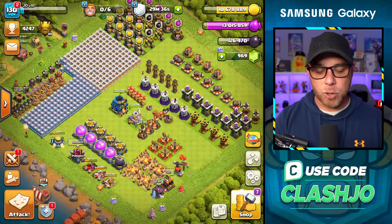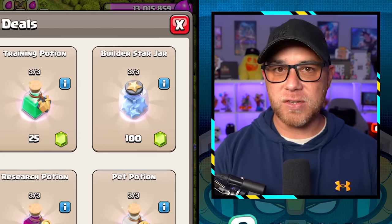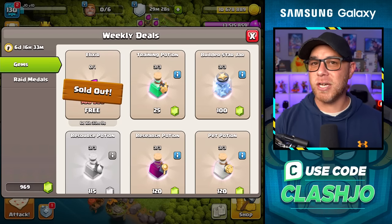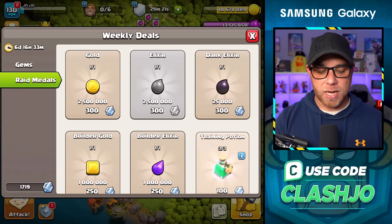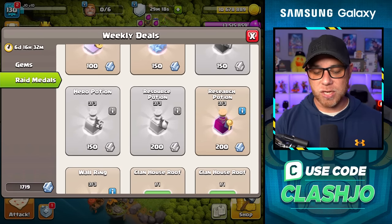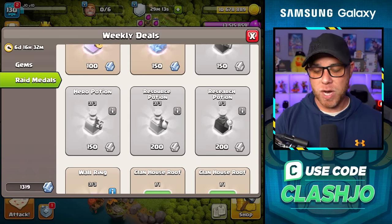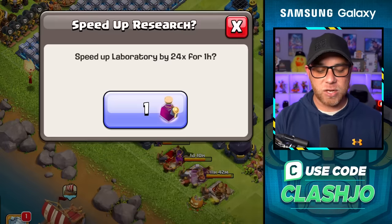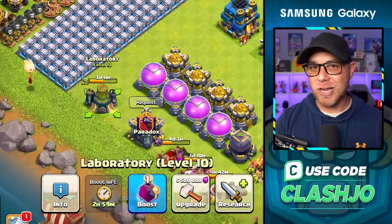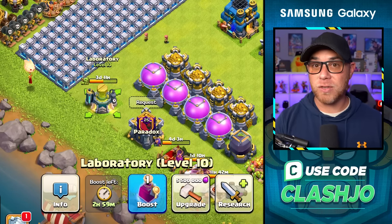If you're wondering how we were able to power through so many troops so fast, you have to keep in mind that we get free stuff in the Trader — I'll go ahead and claim that now. This resets every Tuesday, so make sure you check your Trader. We've also been doing Raid Weekend, so we claim our Raid Medals to purchase Research Potions. I buy three Research Potions every week. We're going to go ahead and speed up this Goblin upgrade by spending three Research Potions, so that in 11 hours I can do another upgrade, then use the remaining Research Potions.